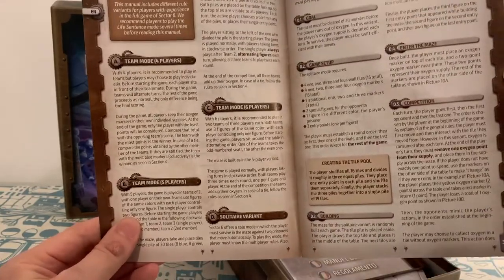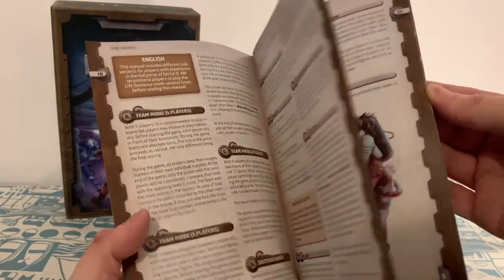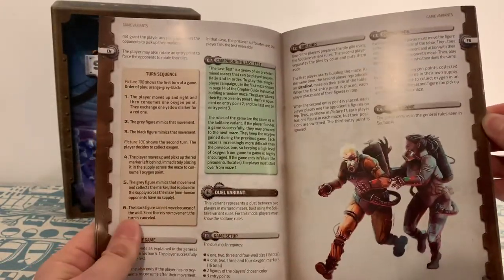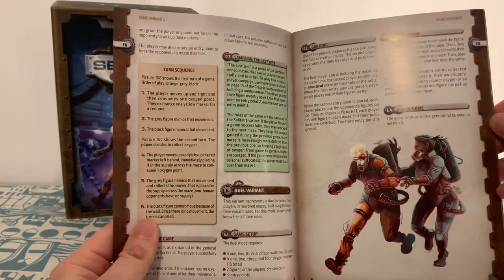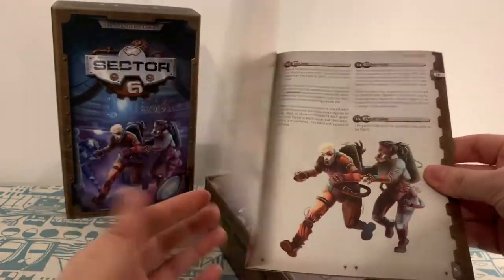There's also a solitaire variant, which I'll probably give a go. Then some extra bits — a campaign, and the last test, which we obviously saw in that visual guidebook a second ago. So you get a couple of pages worth of variants.